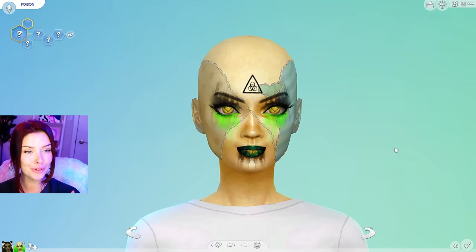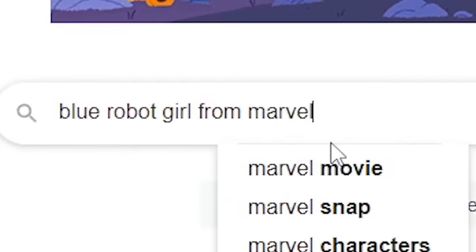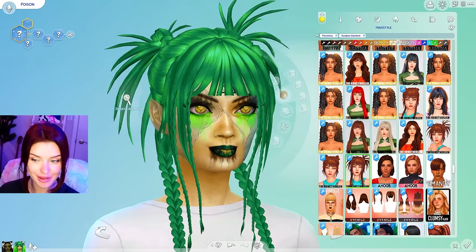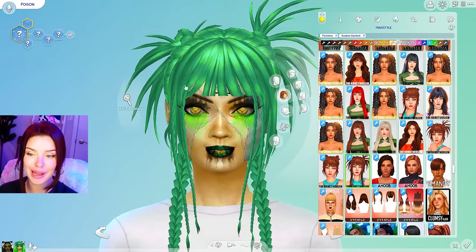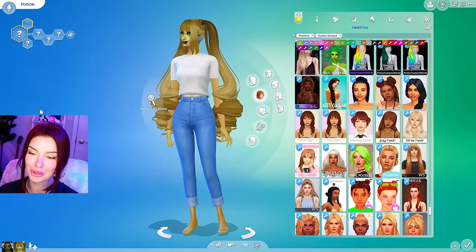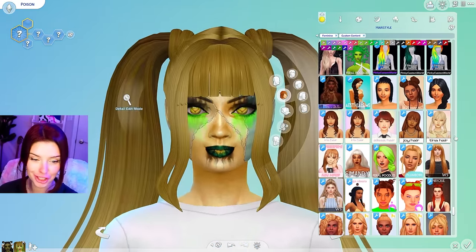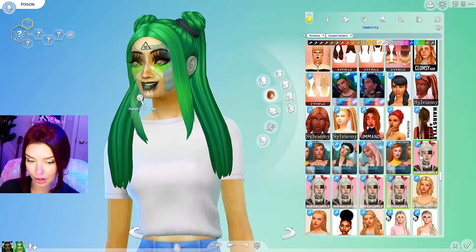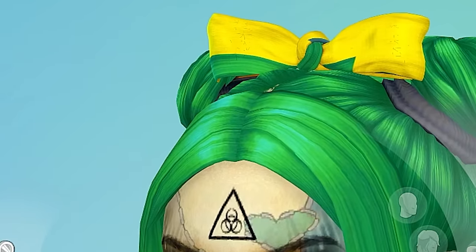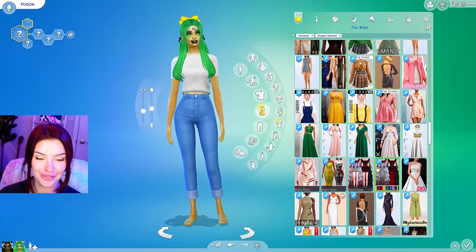I also have these doll eyes with the heart in them — she just looks like she is tracking her next target. She kind of looks like Nebula, the blue robot girl from Marvel. We're gonna now find her some hair. I have this one with braids, but I don't like how they're clipping with her eyelashes. Maybe with the pigtails — and I think I want to give her a bow. This one with the bows in the back — this is it.